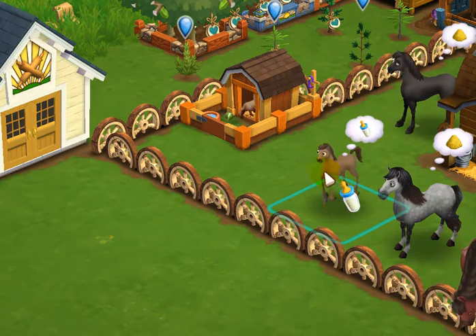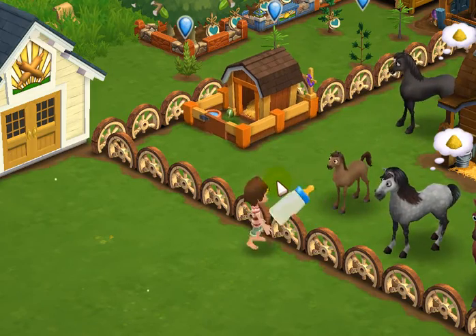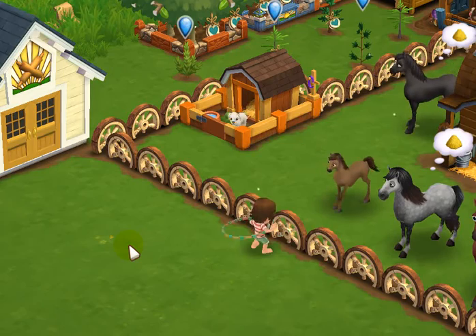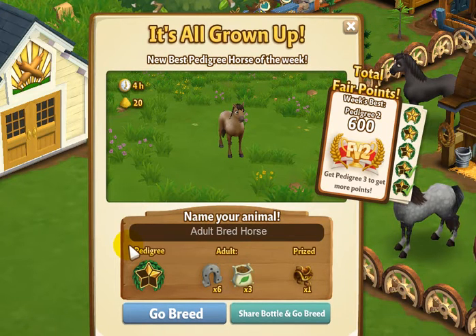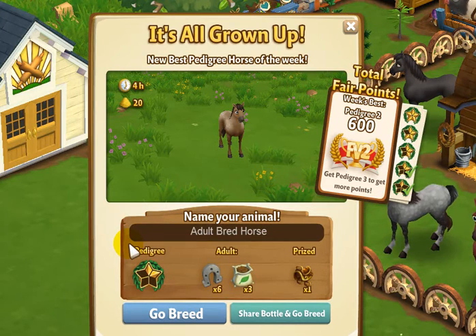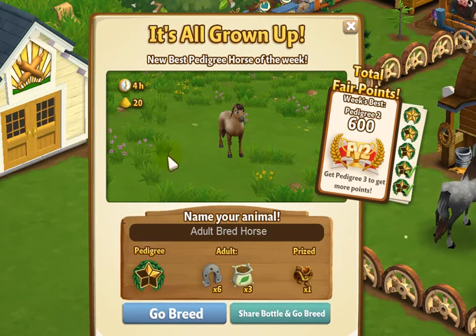Here we have the pedigree two horse — this was the baby we got from the new breeding. We have seven bottles until adult, so let's go ahead and get the bottles and see if the pop-up comes up for this one. Yes it does! It appears that the horses I purchased for coin without a pedigree did not get this pop-up when I fed them bottles. But the ones created in the breeding barn, when you feed the baby bottles, do come up with a choice to go breed. So that's how I'm going to get this horse into the breeding barn.